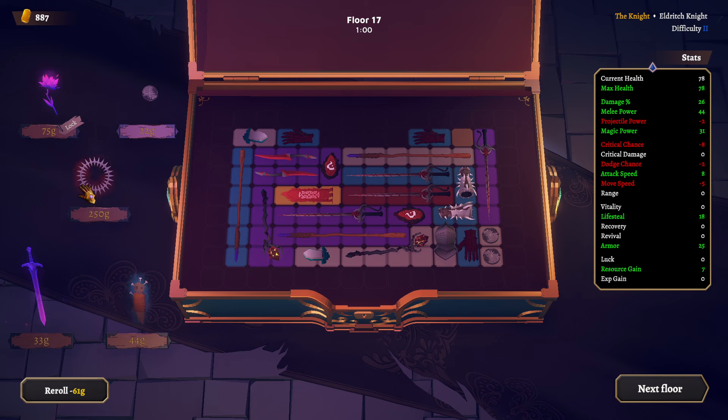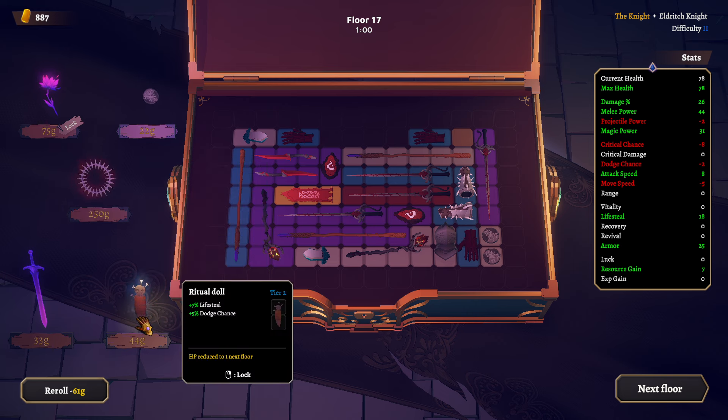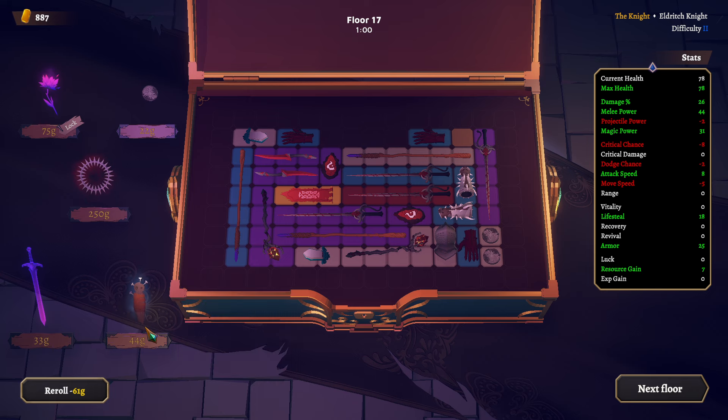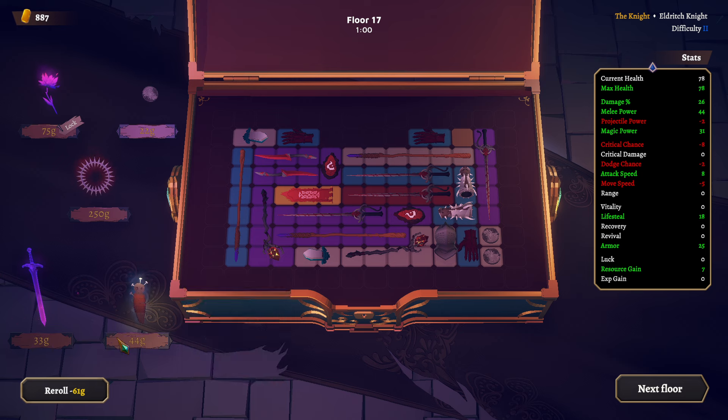What are you? Legendlands crown — media power for each two recovery, magic power for each two recovery, and projectile power for each two recovery. Recovery effectiveness reduced to 25% — not by 25%, but to 25%. Damn. Lifesteal, dodge chance — that's actually pretty dang good. HP reduced to one next — no thank you.